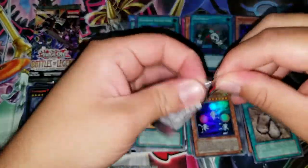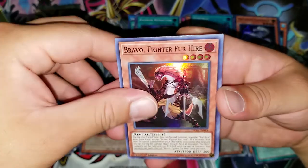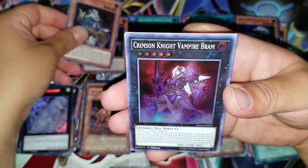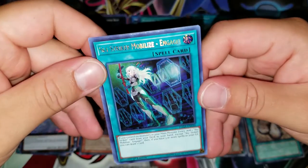Let's see what Dark Saviors can give us — maybe another Engage. I mean it's still an expensive card but not as much as before. Bravo Fighter for hire, Seal Strategist for hire, Crimson Knight Vampire Bram, Recon Scott Fryer — and wow, did that really just happen?